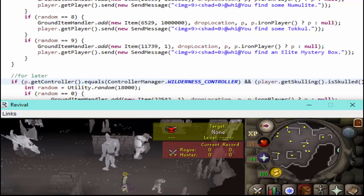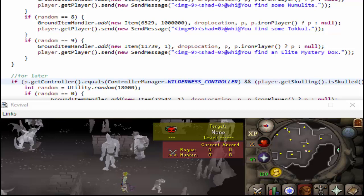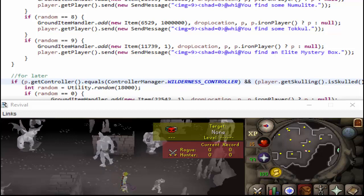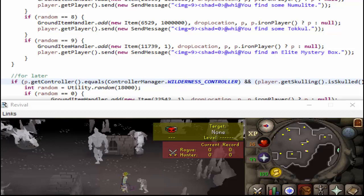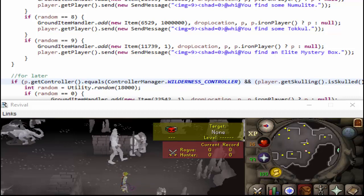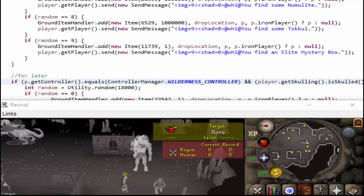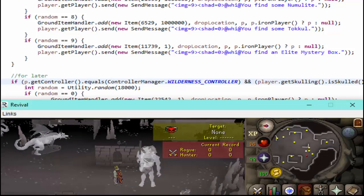Runescape 3 has almost any high-tier item with charges or degrading — that's their way of balancing and taking cash out of the economy. But as a private server, we have different concerns. It's hard to code and players don't like it. The only degradable item we have is the blowpipe, and that's because someone else coded it — it was in the Vincilo source and we've kept it. So you only need 1,000 Aether to permanently charge the weapon.